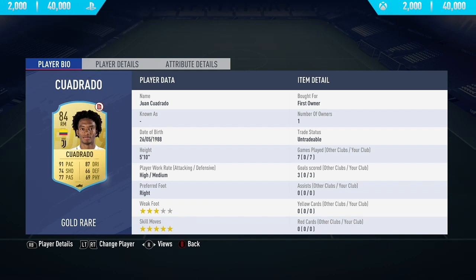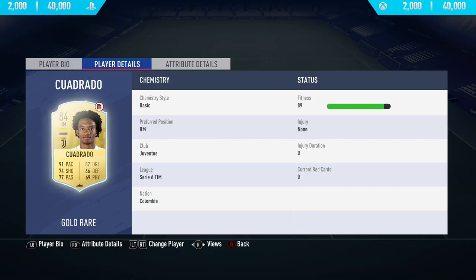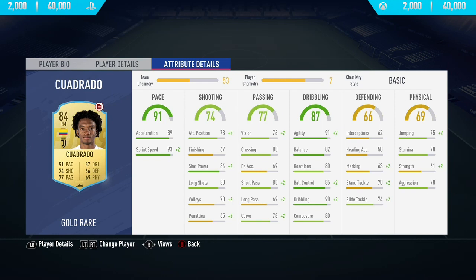Hi guys, what's up, JCM here and welcome to my first FIFA 19 player review. In today's video I'm going to be reviewing 84-rated Juan Cuadrado from Juventus. If you want to go and pick up this card and try him out for yourself, you'll have to pay anywhere between 2,000 to 40,000 coins on both Xbox and PlayStation. You can also get this guy for free right at the start of Ultimate Team if you choose the right mid position when it asks you to select a lone player — that's how I managed to get this card.